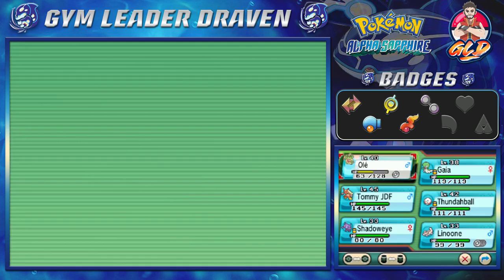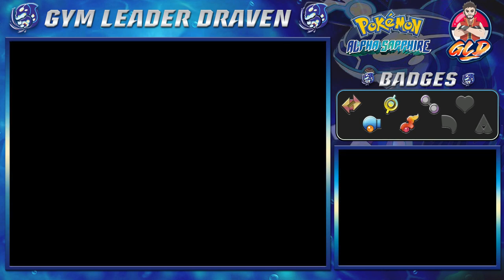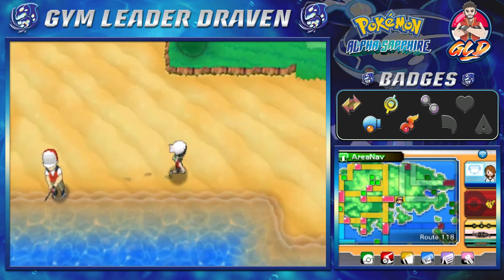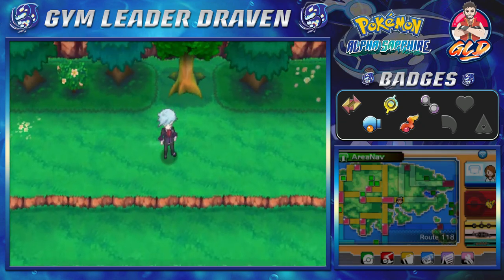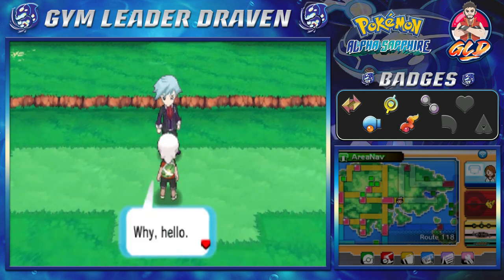I'm going to switch out some Pokémon because there's a little something that happens here you need to keep an eye out for. Once you cross over and head north, you're going to notice someone — and that is Steven Stone himself.